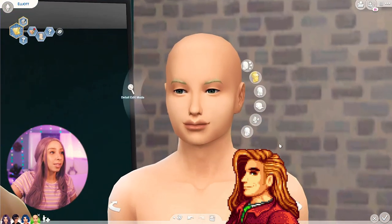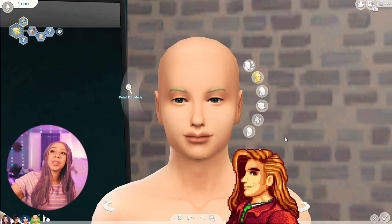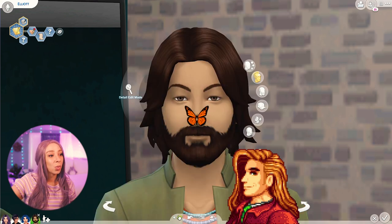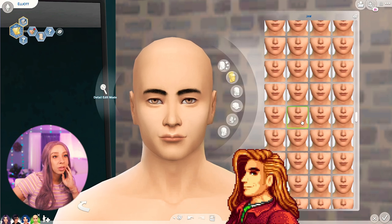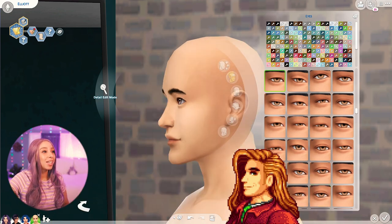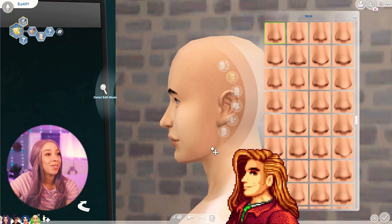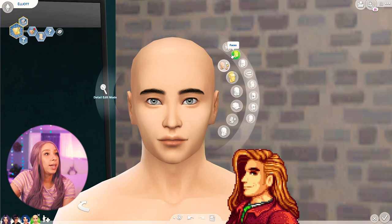I kind of get snob vibes from him because he likes expensive items — duck feathers, lobsters, pomegranates, crab cakes. He has long flowing hair and we only see his side profile for some reason. There's a hair from the Dream Home Decorator pack that looks exactly like his. I'm not sure this jaw is right — it's too chiseled. I'm struggling to make him look like his photo, especially when I only have a side profile to go off of.